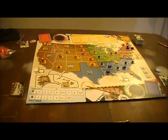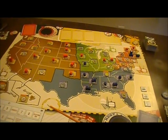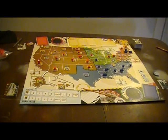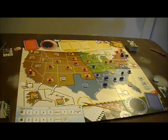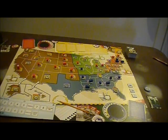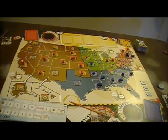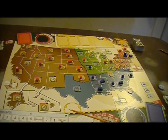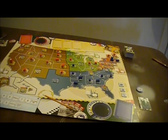This jumped to the head of the list. This is a recent purchase by me — 1960: The Making of the President. I needed a break from the Musket and Pike series. I'm not going to go into rules very much at all in this game. This is a first view for me, first playing, and I know other people have covered a lot of the basic mechanisms.